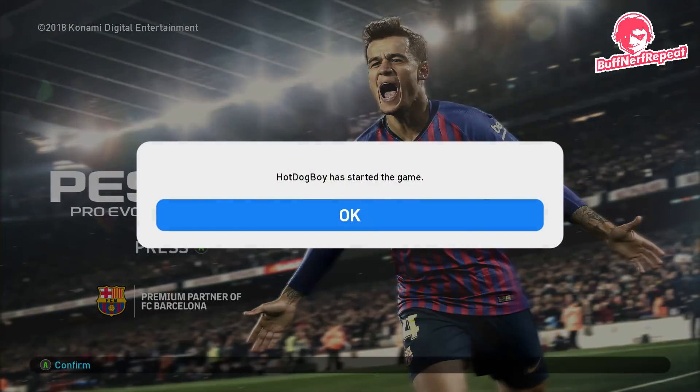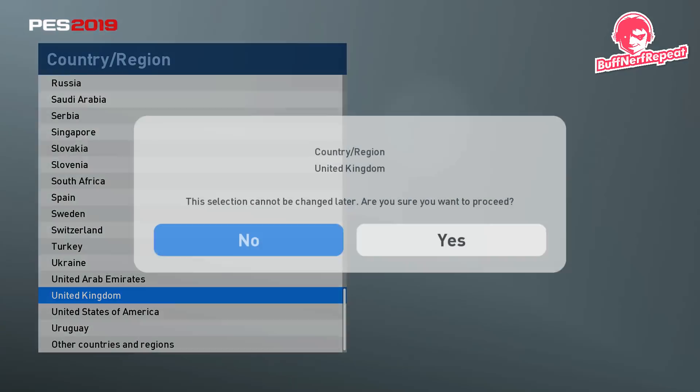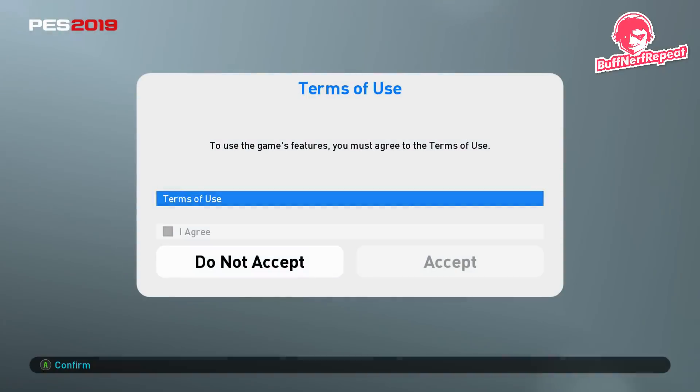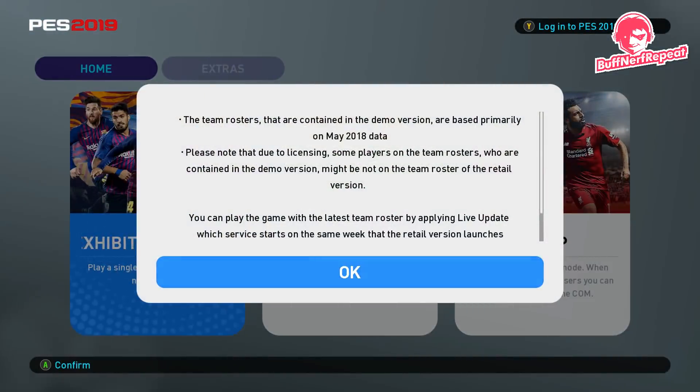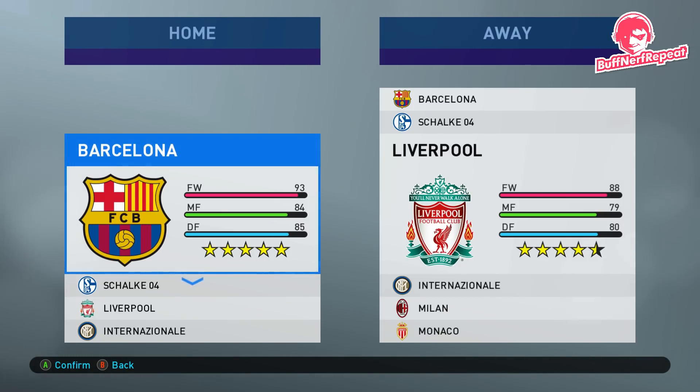Hi guys, welcome to Buff Nerf Repeat. Today we're looking at the Pro Evo 2019 demo. We're gonna have a game, show you the demo, show you how it plays, and give you our first impressions as we play it. We've already set up the controls and the camera — we're playing on dynamic wide, with X to shoot and right trigger to dash.